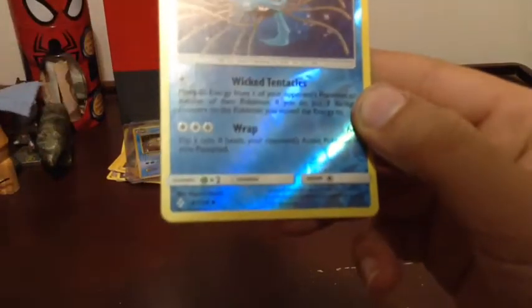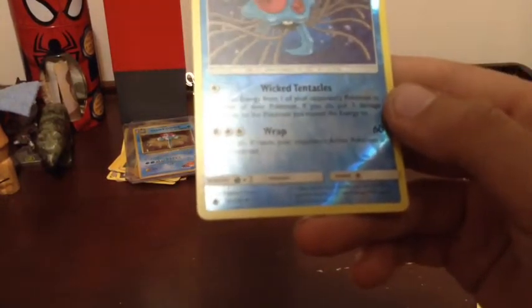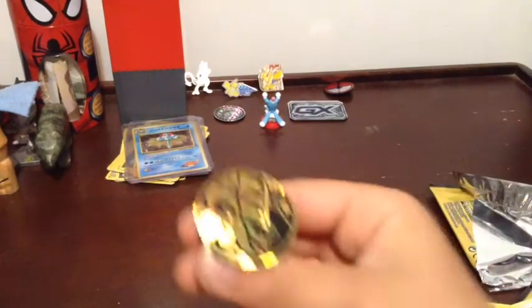And Tentacruel — Reverse Wicked Tentacles: move an energy from one of your opponent's Pokemon to another of their Pokemon; if you do, put three damage counters on the Pokemon you moved the energy to. Pretty good. 100 health. And Wrap: 30 damage, flip a coin — if heads, your opponent's active Pokemon is now paralyzed. Hopefully in our next video we get something magical.